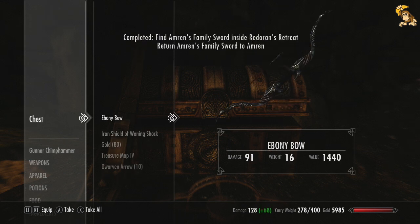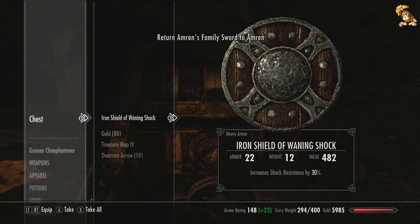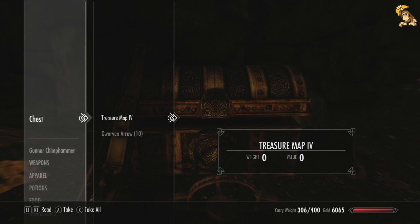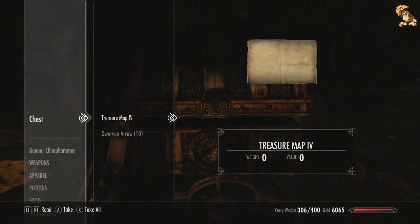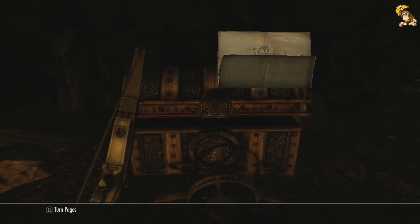That is very nice — an ebony bow. I won't be able to do anything with it for now until we unlock ebony smithing, which I think is about 80 or 90. But we'll keep hold of it. Ooh, a treasure map — and that looks like Whiterun, so we could go find that.